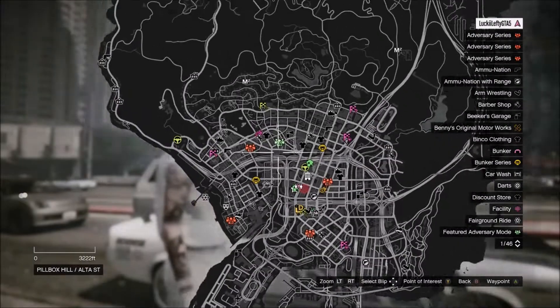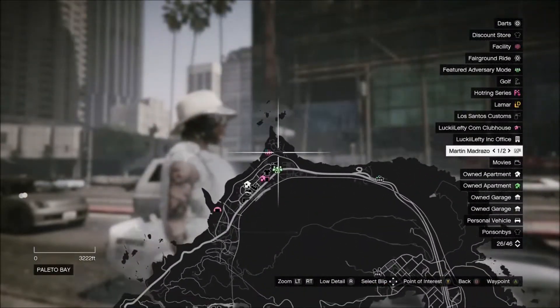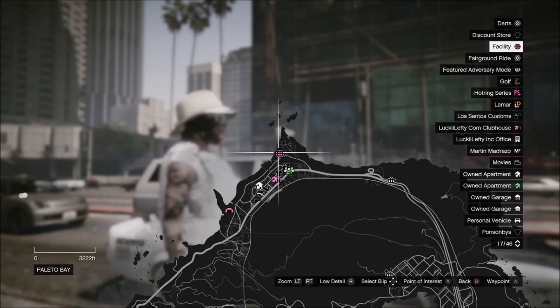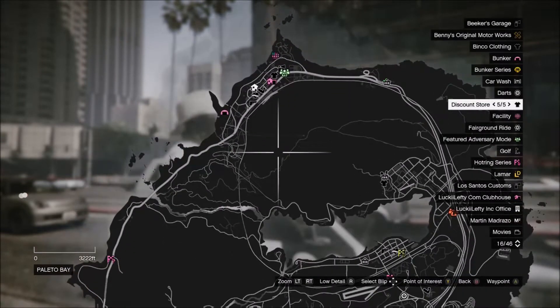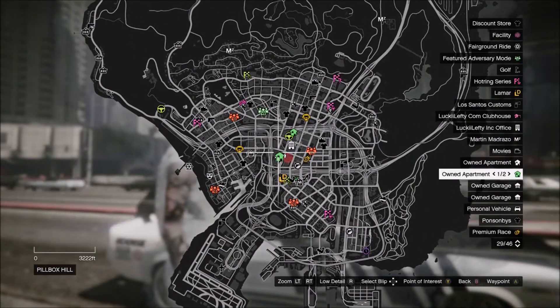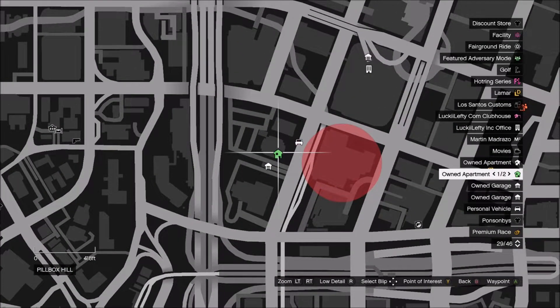You get a blue Lester text when you own a facility, and anytime you own a facility it'll automatically teleport you there. You also get a green Lester text anytime you own an apartment with a heist room in it. So this is my apartment with my heist room in it.